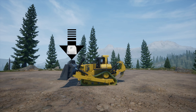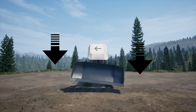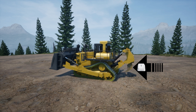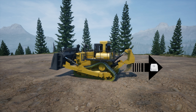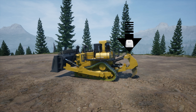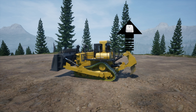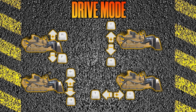R brings the blade up, F brings the blade down. You have right and left arrow keys for blade tilt. T goes in on the ripper, G brings it back out. H will bring the ripper down, and Y will bring it back up. Here's the cheat sheet for the dozer drive and work mode so you can stop the video and set all your keys up.